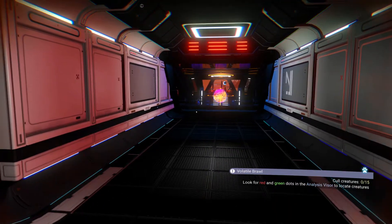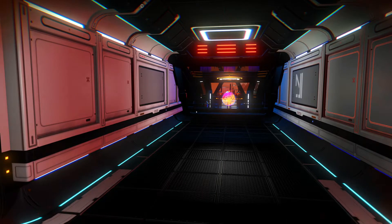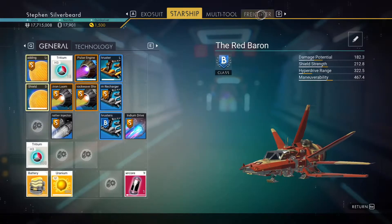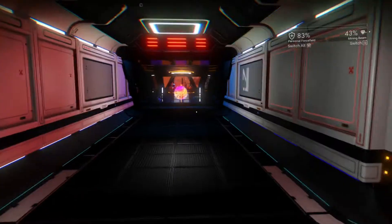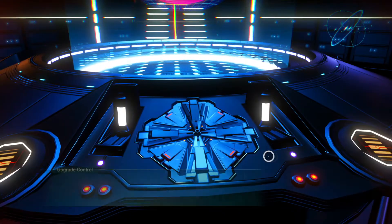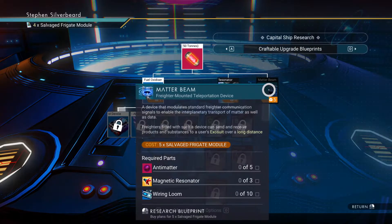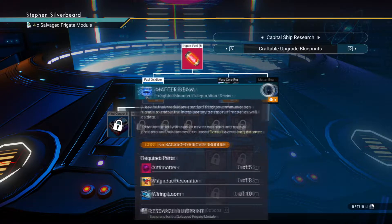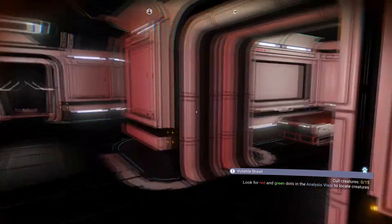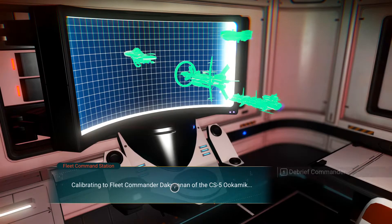Welcome to my survival series for No Man's Sky. In the last part we did a couple of space stations and also attacked some freighters to get salvaged frigate modules. We've got four, and what I'd like to do in this part is get at least one more by attacking freighters, because I really want to put in this tech that pushes upgrades. There's also a mission that may get us some salvaged frigate data, but it's quite rare.